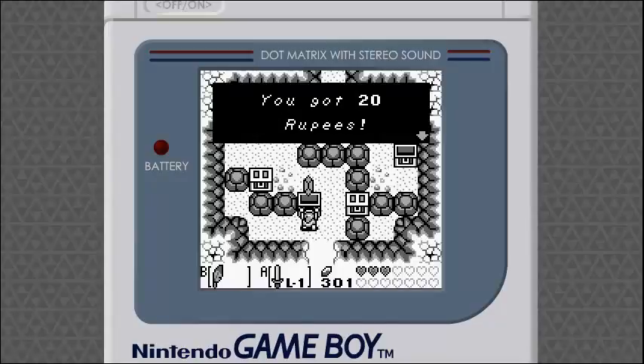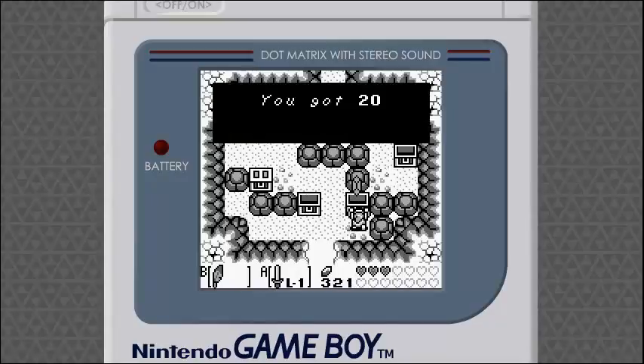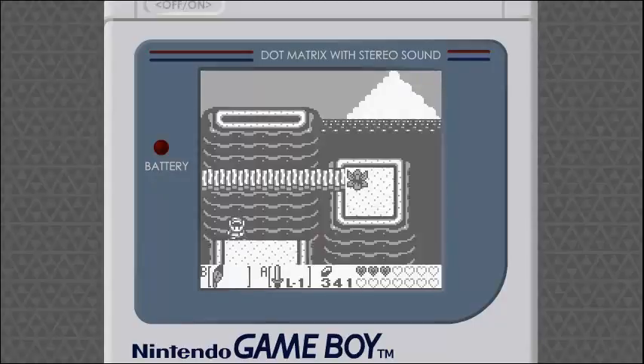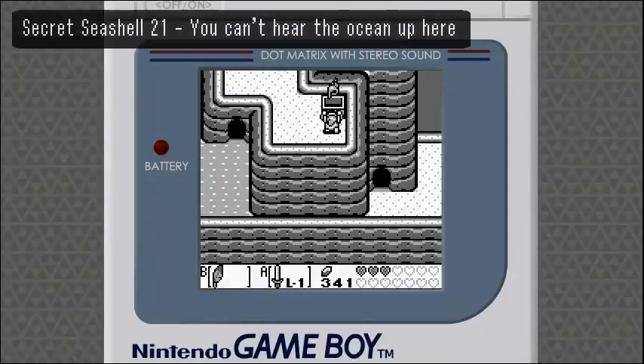It's nothing new. None of these are really significant — they're just rupee chests that say you got 20 rupees. I'm sure you're very happy to be collecting secret seashells all day. And we kill a spider.